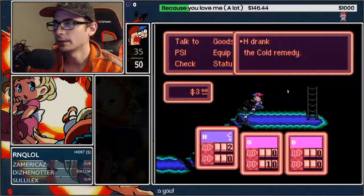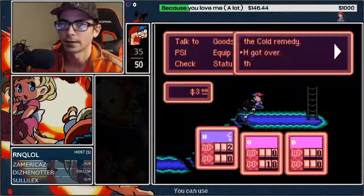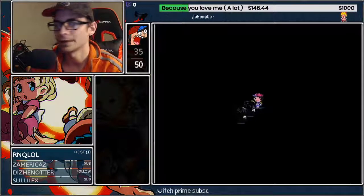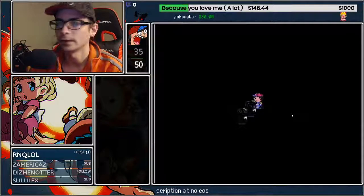Anywhere from after that message all the way up until roughly this ladder, use the cold remedy on Ness so that way he doesn't die. We're going to hold up and right the entire time — there are nine transitions. The ninth transition is the one you want to get through. I'll let you listen to the music — it's right after the long section of the long.